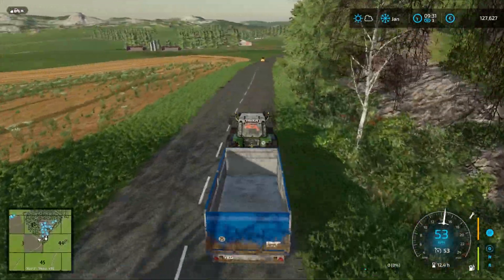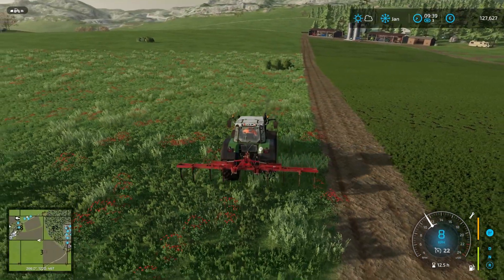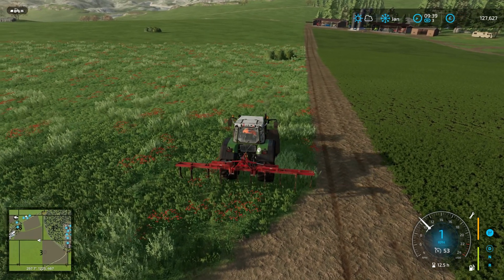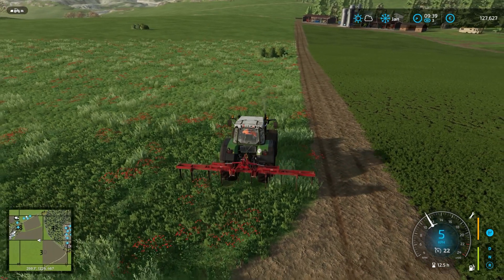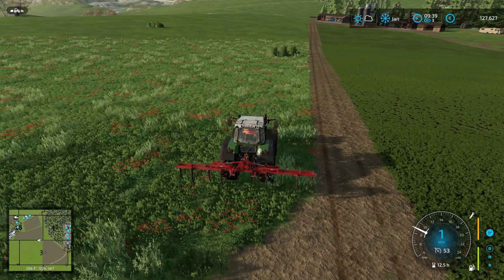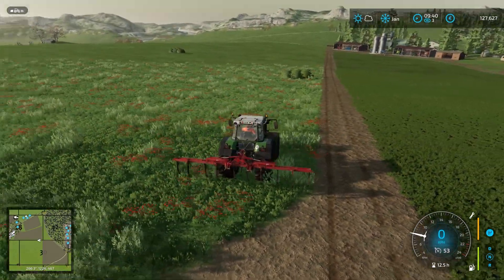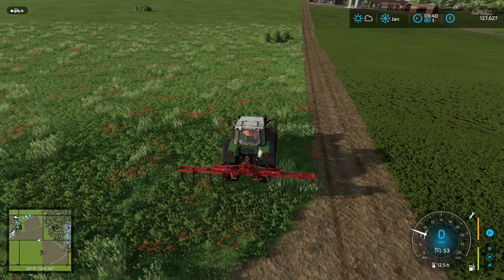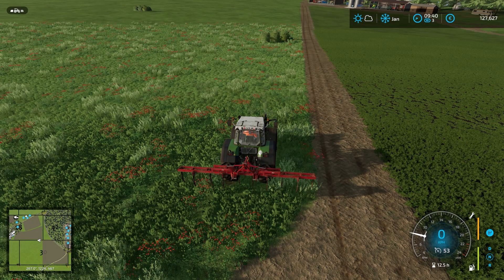Let's get back to the farm and do the next job. Here we are — it's very easy to guess what our next job is going to be. That's right, we're going to create a new field. This land is just sitting here not being used — it's just a load of grass with some weeds. We can turn that around and make a little bit more money. Make sure 'allow create fields' is turned on.